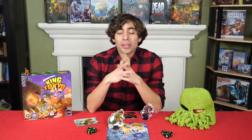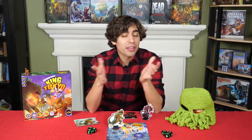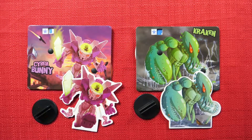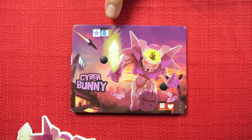King of Tokyo is a game where you'll take on the roles of the kaiju monsters who wreak havoc on Tokyo City. The goal of the game will be to either score 20 victory points or be the last monster surviving. Setup is fairly simple — first everyone will choose which monster they want to play as, and they'll take the monster stand as well as the monster board. Next they'll set the monster's health to 10 and its victory points to 0.